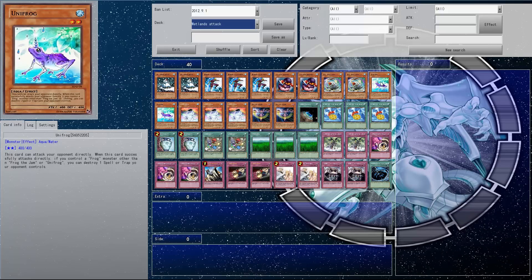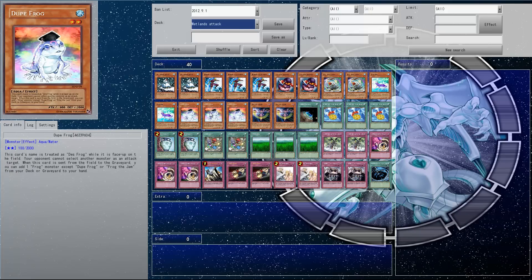Another direct attacker — we've got Unifrog. I can search these out by Duke Frog as well, when Duke Frog is destroyed. Just a nice, simple direct attack. This one's a little bit less attack than Due Dark but does the same job. We have three Duke Frogs — this is basically just a nice little search, or if you get Duke Frog out they can't attack, which is also quite funny. Yeah, it's not as good as the Wattlock, but it still does its job.